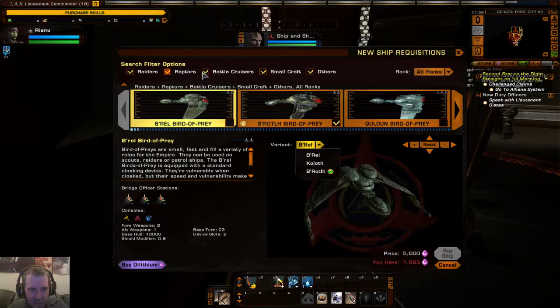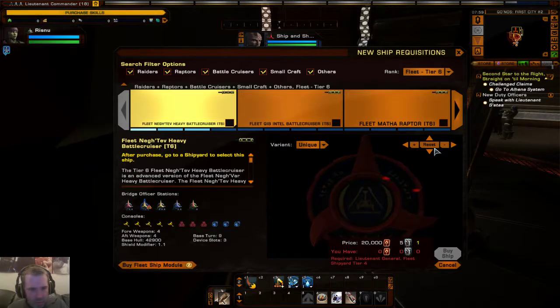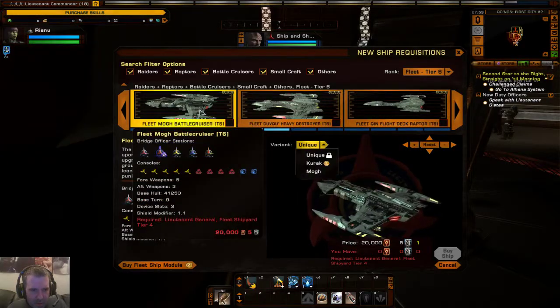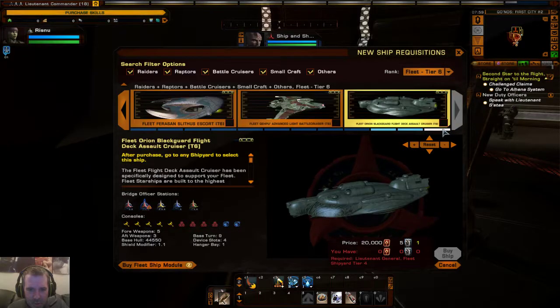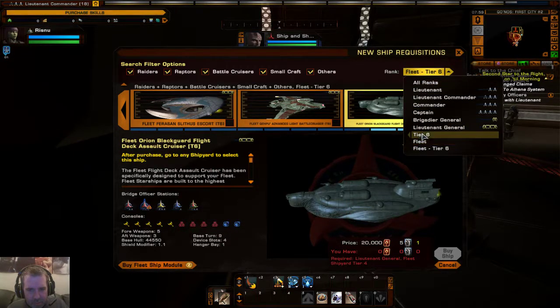This is where you get your ships from. You can narrow it down to raiders, raptors, battlecruisers, small craft, or others. At fleet tier 6 they're the top-of-the-range ships — you've got the Negh'Var, the Qib, the Mat'Ha, and the Martok battlecruiser, which is a beast. There's also the Orion flight deck cruiser. These are all really powerful ships, but you don't need those extra features. For example, this one has a commander tactical and the command station.